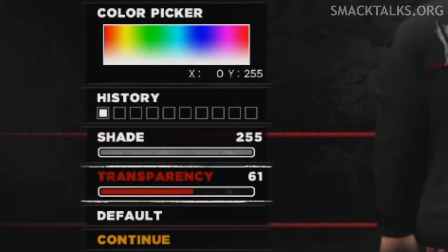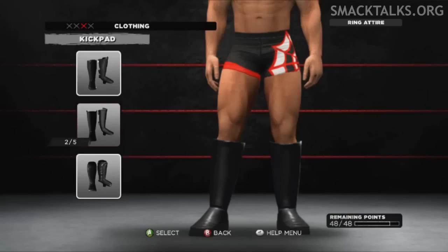Switching to the new additions, there's the colour history option which stores the last 10 custom colours you've used for easy access, and the new kickpad option that can be selected once you've chosen your Superstar's footwear. There are 5 kickpad designs to choose from and they can all be customised using designs, logos, and custom paint tool data.